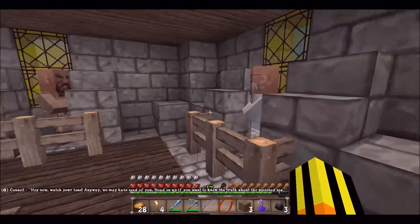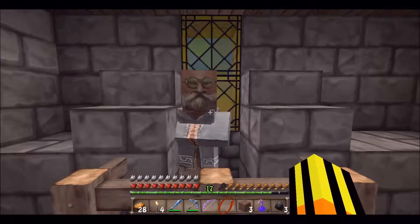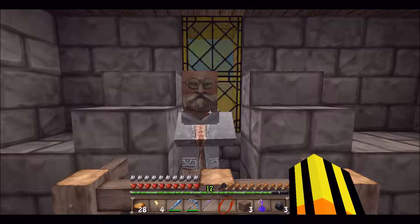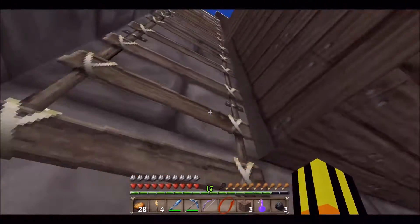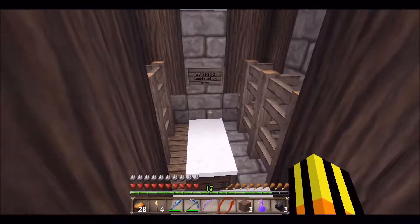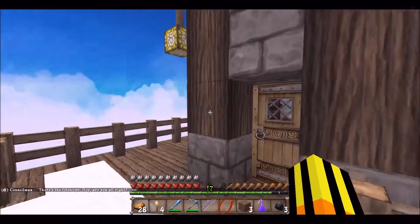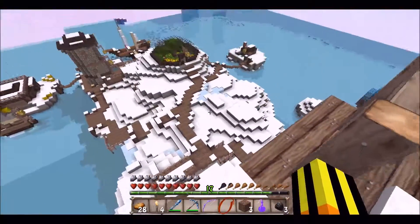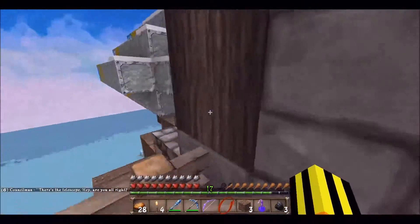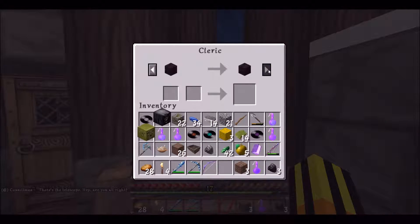This is the council. 'Hey, now watch your tone. Anyway, we may have need of you. Head on up if you want to know the truth about the poison sea.' So they're talking about that. Paper for an emerald — that's quite a lot, that's way too much. Raw beef for an emerald — that's still way too much. I'd rather just eat it. 'Warning, construction area.' Oh are we gonna find someone up here working away? There's the telescope. 'Why do you keep getting so dizzy?' Apparently not because I keep doing whatever — apparently he has a really bad fear of heights. In real life I kind of do too, but this is a game. What do you want to trade? 30 emeralds for another star and then a sea council ticket — okay, so that's how we get it.